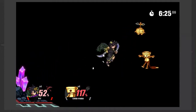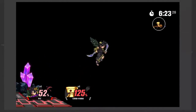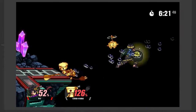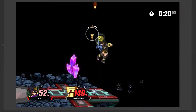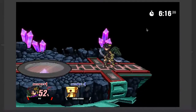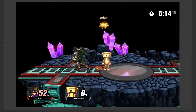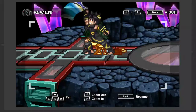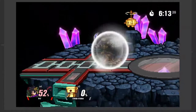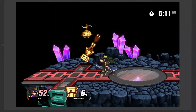His up tilt also combos into his up air and neutral air. On top of that, it also becomes a kill confirm into his up air at later percents, which is really nice. Also, his forward tilt — if you hit the sweet spot — will also combo into either a neutral air, a forward air, or pretty much whatever aerial you want.